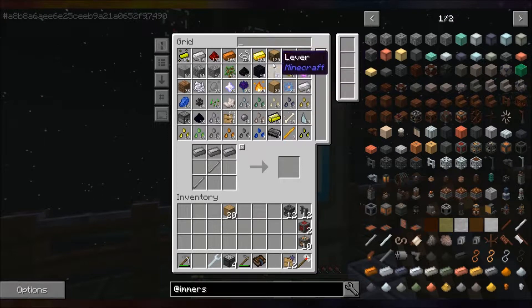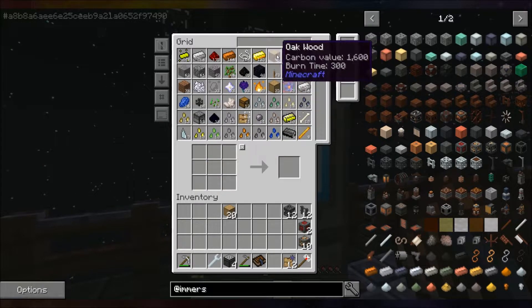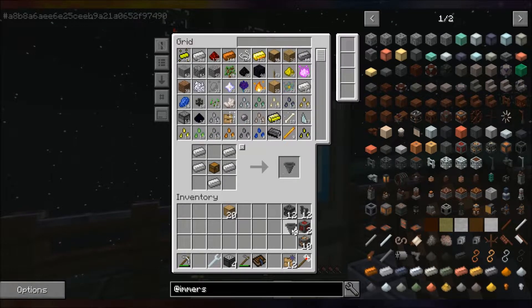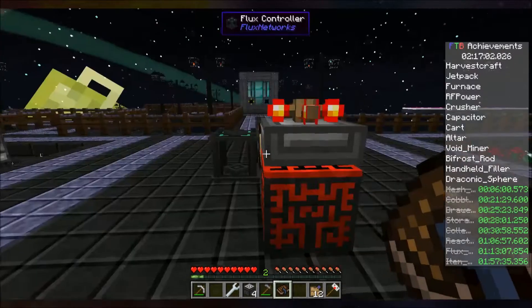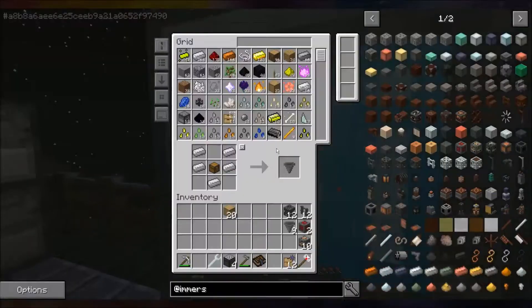And hopper takes chests. Nine hoppers — that's it. Okay, so this is when we probably get to use the flux network. We have the flux point that receives energy — we're going to use that to receive energy.